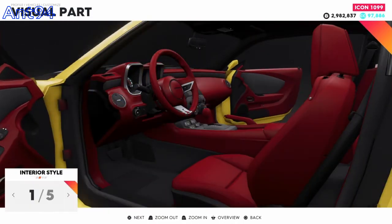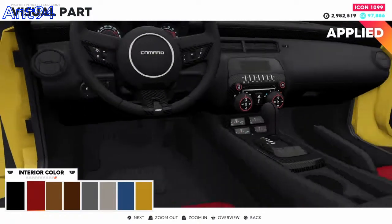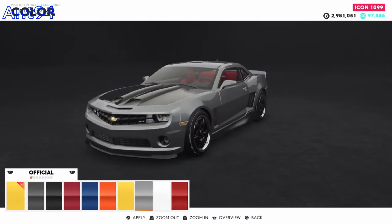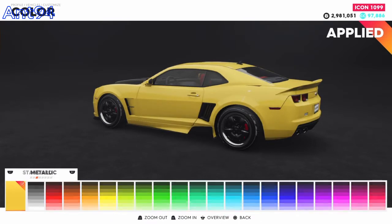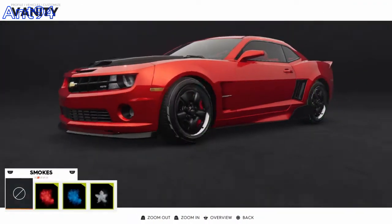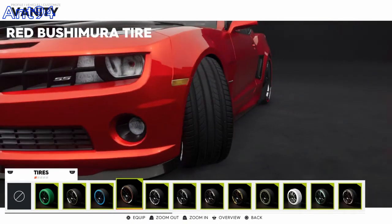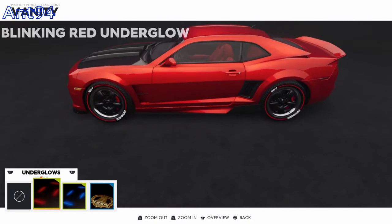Interior doesn't make a difference to me, let's set it in red. Colour of the car — I want it in the bright red, let's go to metallic and stick it in that kind of red. Looks nice. Red tyres on it, why not. Smoke — let's stick red smoke, why not.